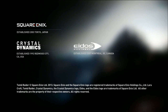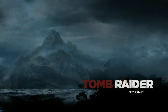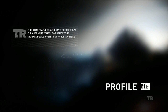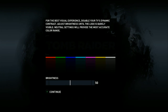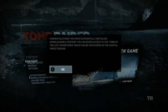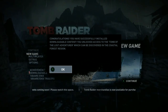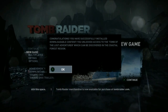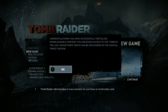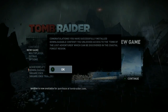Just so everybody knows, I've already downloaded the patch and everything you need to play the game, so that way we can get right to gameplay rather than me sitting here downloading patches and stuff. All right, Tomb Raider. You've successfully installed downloadable content. You unlock access to the Tomb of the Lost Adventure, which can be discovered in the Coastal Forest region. This was a code I got for pre-ordering the game at GameStop — you actually get an optional tomb. Everyone's saying it's a little loud, so we'll lower the volume just a little bit. I lowered the volume — let me know how it sounds.